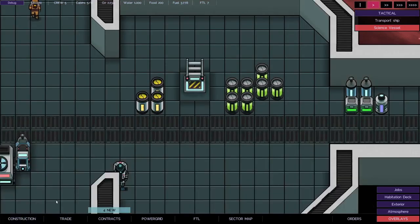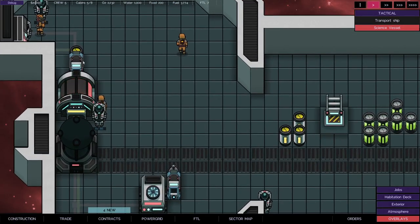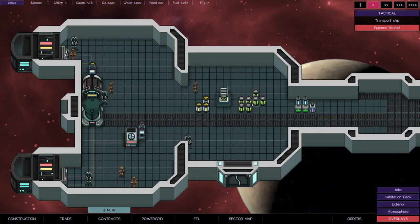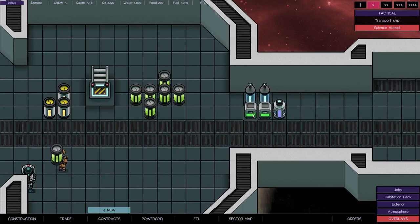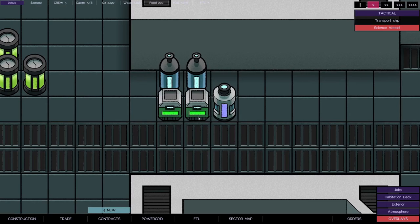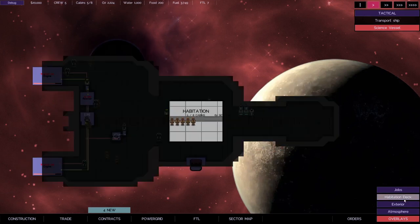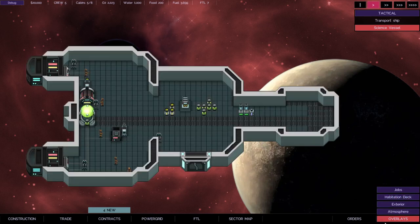We've also got some extra cargo on the ship. We've got extra fuel in case this one gets used up. The green modules are FTL fuel cells - you use one of these each time you go into FTL, each hyperspace jump. We've got a couple of bottles of oxygen, a bottle of water, and a couple of bricks of food which will gradually get depleted as the crew survive on the ship. We've also got a small habitation area upstairs with eight cabins of which five are in use, and we're gradually accumulating sewage - so eventually I'd need a system to deal with that.